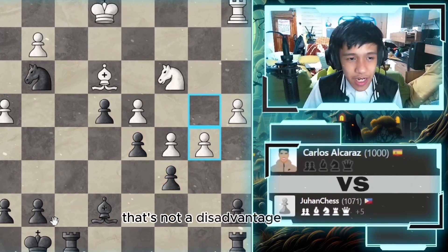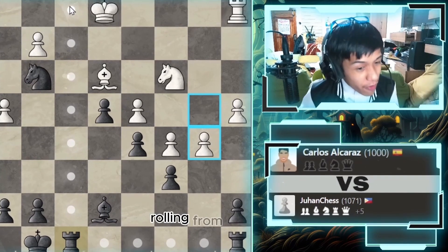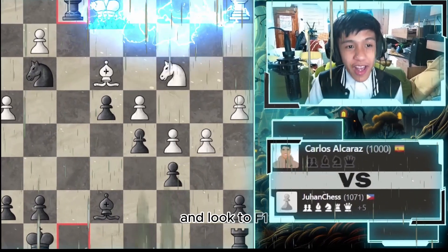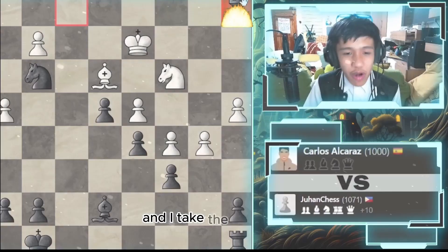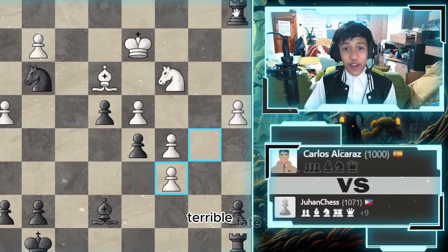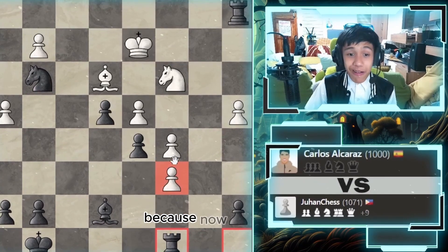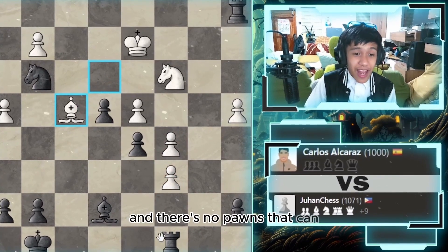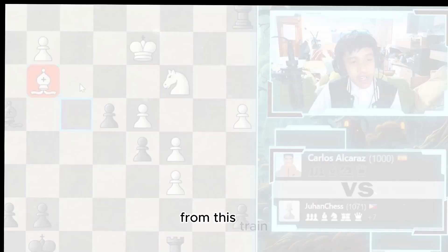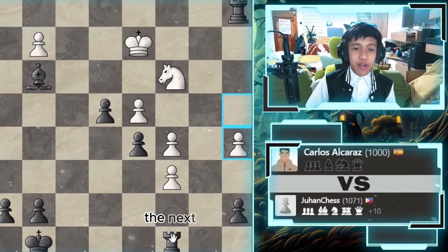That's not a disadvantage for me — watch as I go rook to f1, steamrolling from this side. Rook to f8, rook to f1, and rook f1 check with a pin to the rook. I take the rook! Let's hope he doesn't queen though — that would be a terrible fate. He blunders the rook. I'm going to go rook to c8 to attack that weak doubled pawn with no defenders.